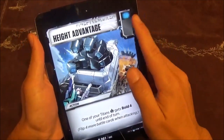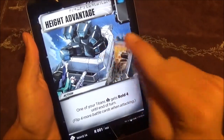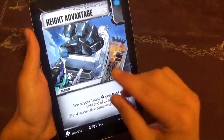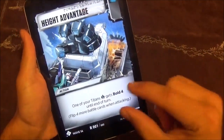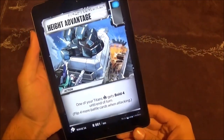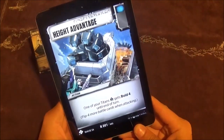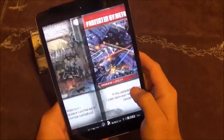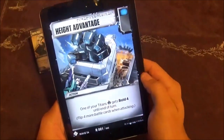The last one is Height Advantage with a blue pip — an action that gives one of your Titans bold four until the end of the turn. It does say Titans, so we're definitely getting more Titans in the future. This is the only card that doesn't specify Metroplex in any way. This is a mini Dino Chomp — only one card short of Dino Chomp, at no cost, on a card that gets insane benefit for flipping enough of the different colors. This is incredibly strong. These three battle cards, I think, are honestly a lot better than the character cards. You kind of have to play them either way, but these cards are straight-up good, especially in the context of the deck.